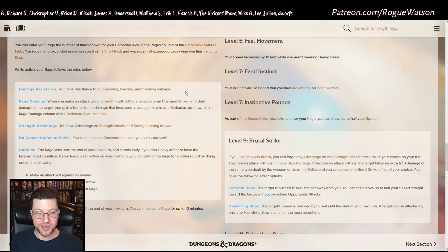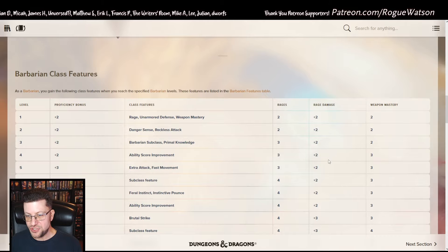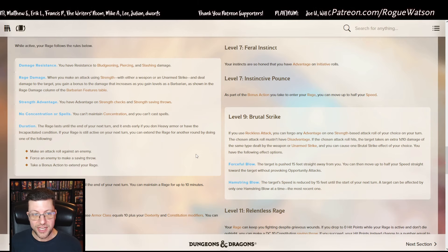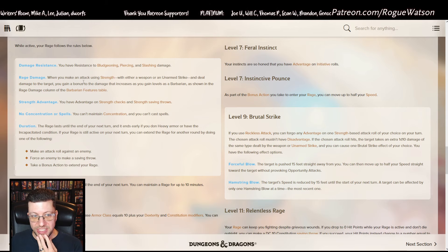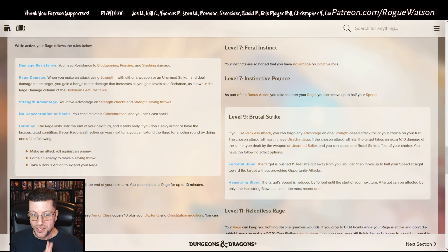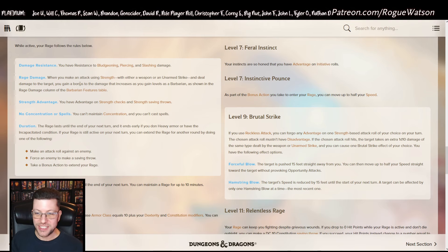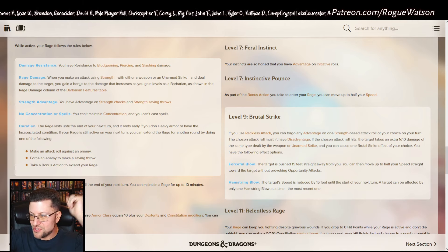Not only do you have the most hit points and resistance while raging, you also deal bonus damage via a column table starting at plus 2, going up to plus 3 around level 9 and capping at plus 4. One big 2024 difference: it no longer says 'melee weapon attack' — it just says 'an attack using Strength.' In the 2014 version you could only get rage damage on melee weapon attacks. Now, as long as it's Strength-based, you're good — including thrown weapons, which really helps give Barbarians better ranged attack options.